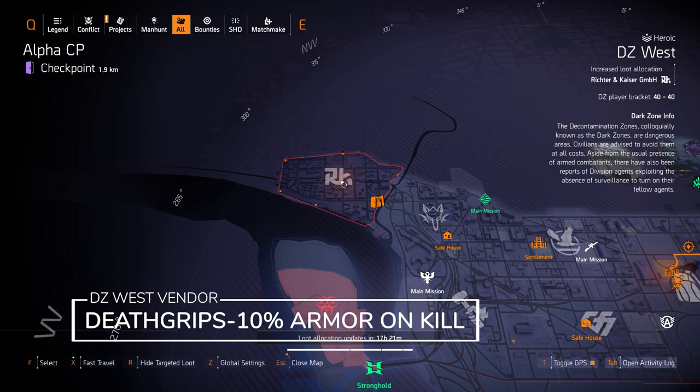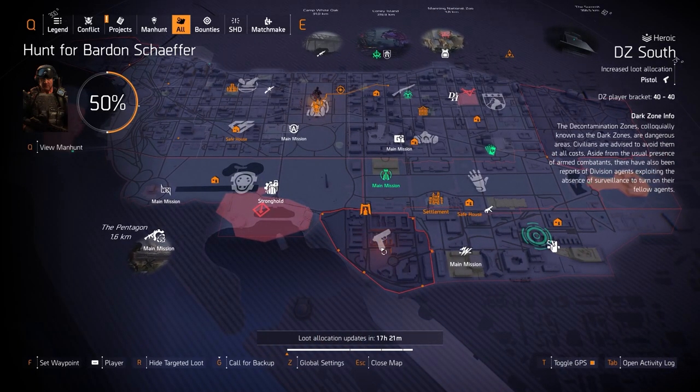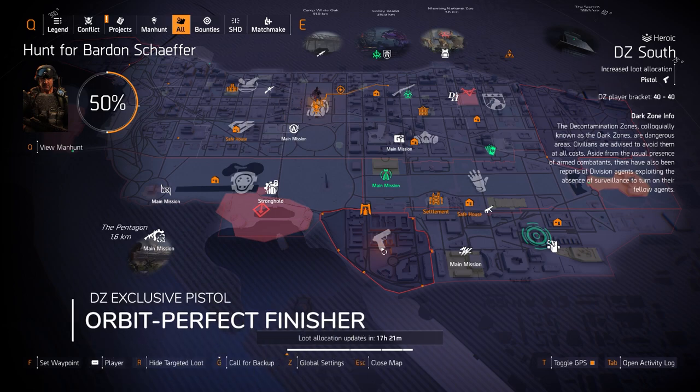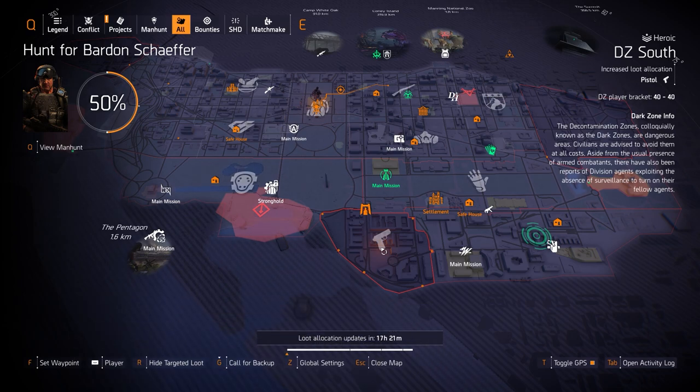The Death Grips is rolled with 117k armor, armor on kill at 10%, and status effects. Over in DZ South for the pistol targeted loot, you can get the DZ exclusive pistol called the Orbit, which comes with Perfect Finisher — I highly recommend farming for that. It's an excellent pistol and it's something to run besides the card custom pistol with that extra skill tier.